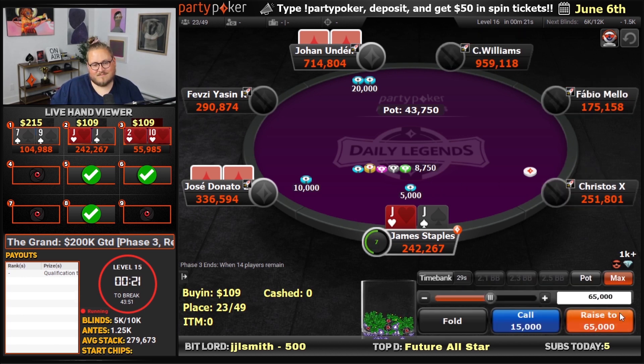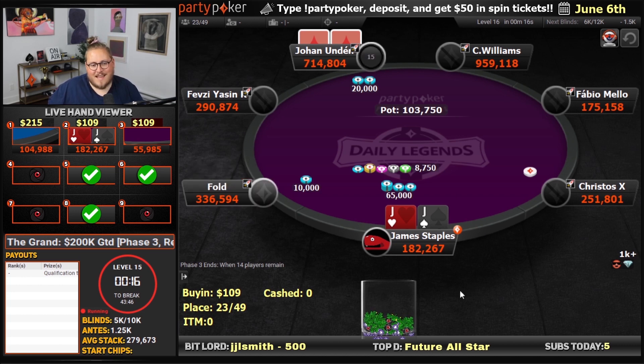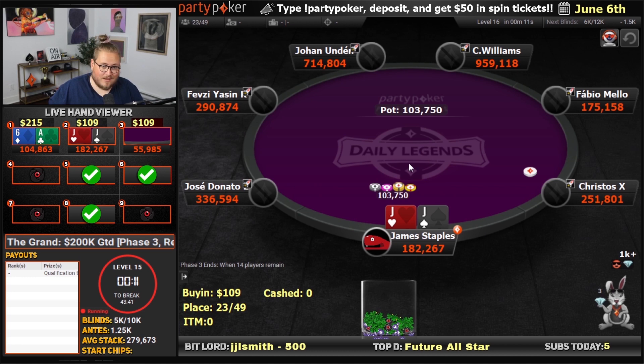Jacks here. We're going to three-bet less than all-in with the jacks, which is on the edge. We're shoving eights, we're shoving sevens, we're definitely three-betting aces and kings less than all-in.